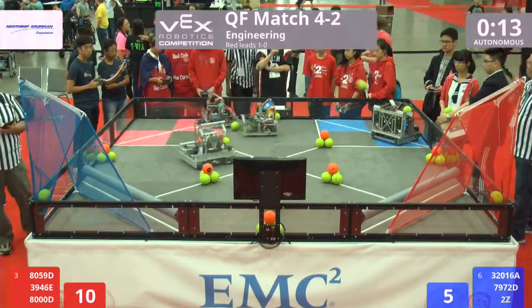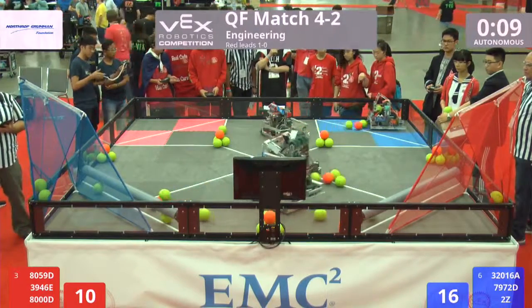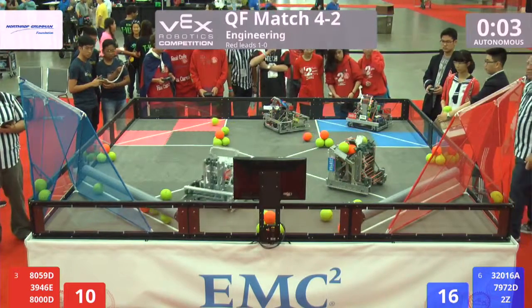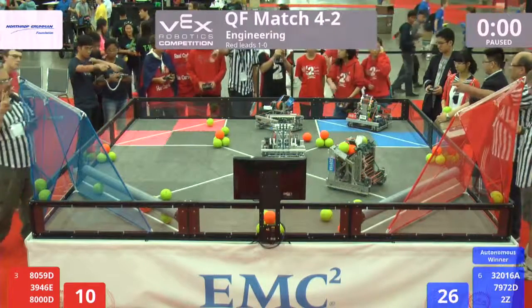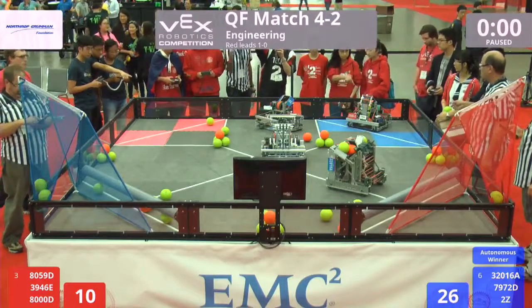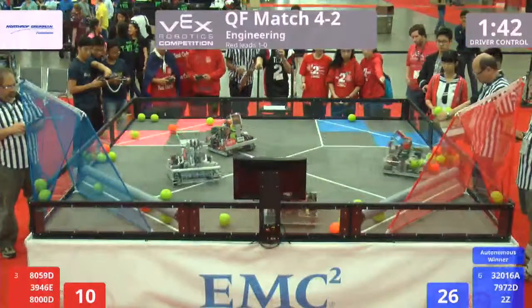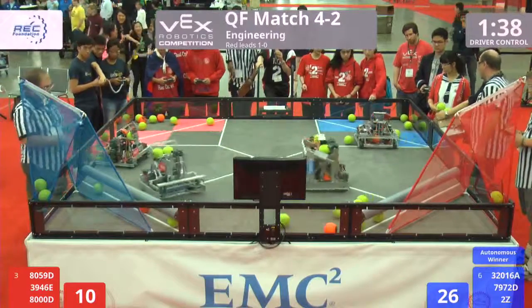In autonomous mode, red high firing from 80-59, two arcing shots into the goal. We got three for blue, two for red. Collecting balls from 32-0-1-6. Blue Alliance takes the bonus — three, two, one, go. And the Blue Alliance with the win, underdog wins in autonomous, happening over and over again here on the engineering field.